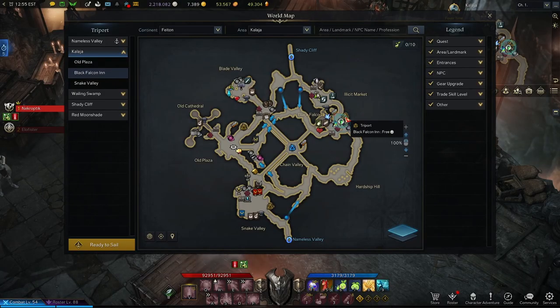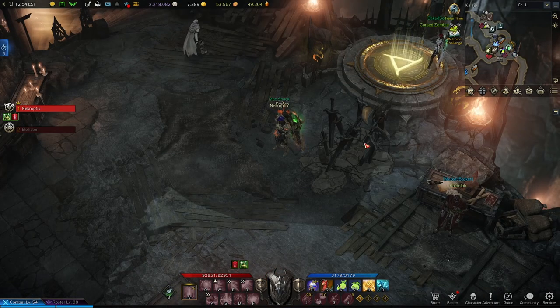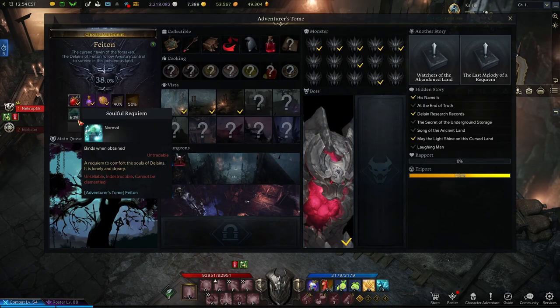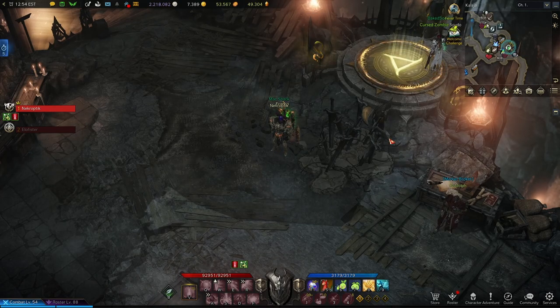We're going to be starting out at the Black Falcon Inn Triport. Right beside the Triport is a cluster of swords, and underneath these swords is a Makoko Seed, but to be able to access them we're going to need the Soulful Requiem, which is a reward for hitting 60% in the Fate and Adventurer's Tome. I don't have it right now so I'll be coming back to it in a separate video, but for now it's important to take note of.